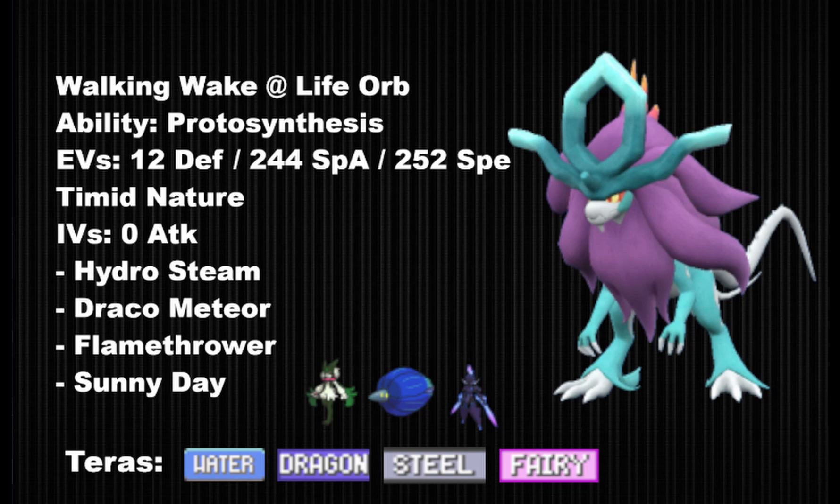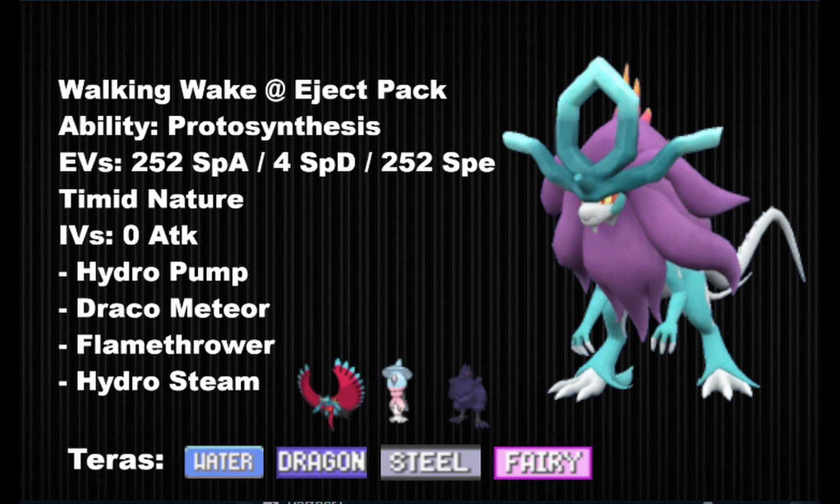Next we have a cool set where you manually set up sun yourself and activate your Protosynthesis boost. Instead of using Agility and 3 attacks, we're using Sunny Day. With this EV spread it's going to boost your Speed over Special Attack, but your Flamethrower and Hydrosteam also get boosted, making it work like some sort of special Dragon Dance. This set allows you to use Walking Wake with the Sunny Day boost outside of a dedicated sun team. You can run Life Orb or Weakness Policy, but Weakness Policy should only be used with Tera Water on dedicated Screens hyper offense builds.